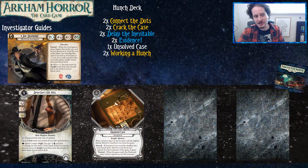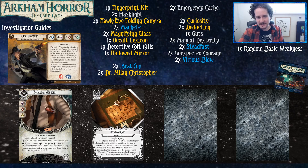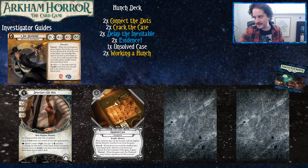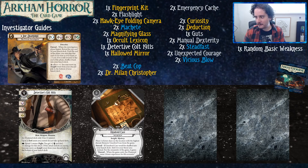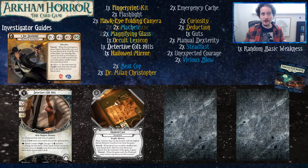That's Joe Diamond. We hope this deck guide has helped you think about whether Joe is the investigator for you. Joe is one of the investigators who really benefits from having a fuller collection, but this is still one of the more comfortable decks for one cycle and two core sets. Thanks for watching, everybody. If there are any cards you recommend for players outside of these cycles, comment down below. We appreciate you watching — have a good one!